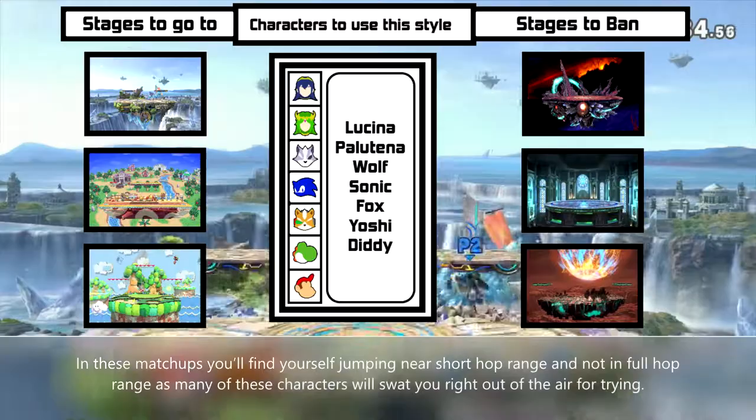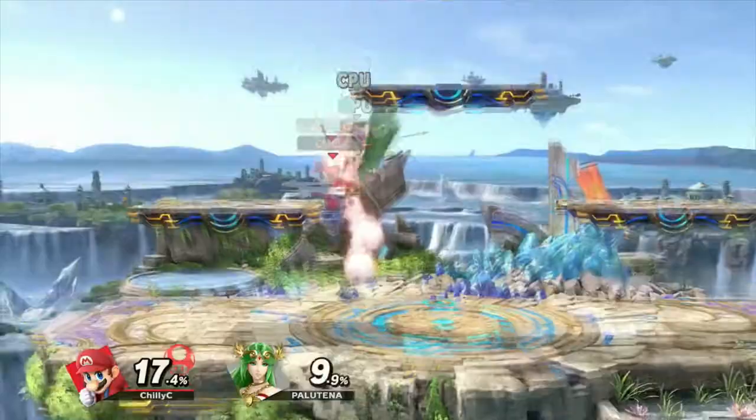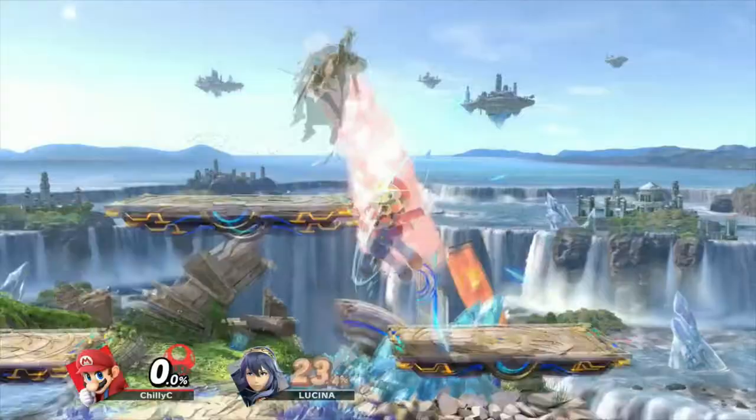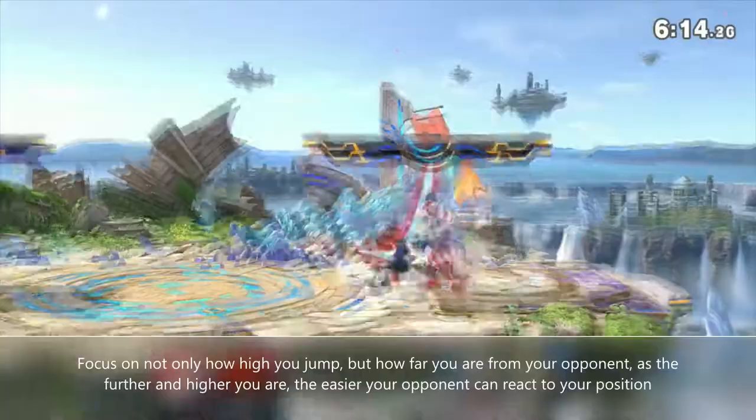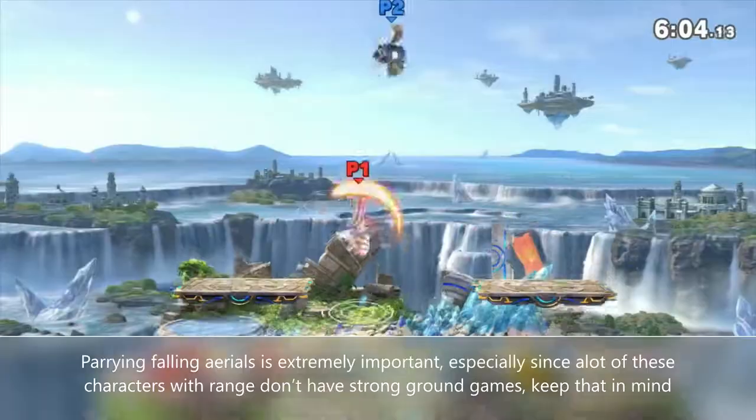In these matchups it's recommended that you jump near short hop range and not full hop range, as many of these characters will swat you right out of the air for trying. Shielding and parrying will be used a lot here since you'll be playing midrange a lot of the time, and parrying your opponent's falling aerials and whiff punishing them is a great way for Mario to get openings. Focus on not only how high you jump but how far you are from your opponent, as the further and higher you are, the easier it is for your opponent to react to your position. Covering falling aerials is extremely important, especially since a lot of these characters with range don't have strong ground games, so keep that in mind.